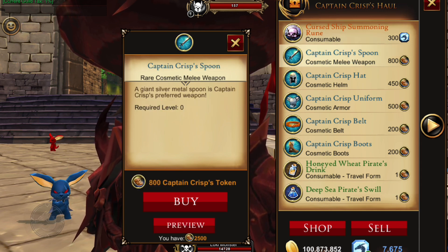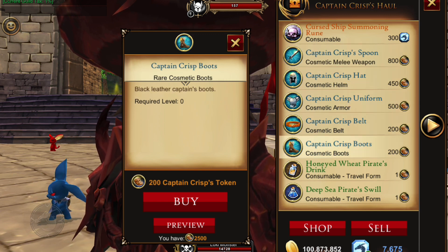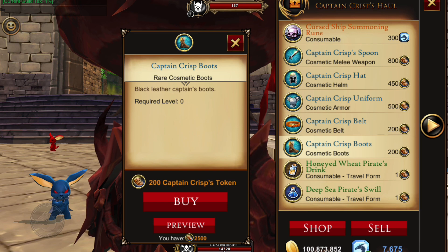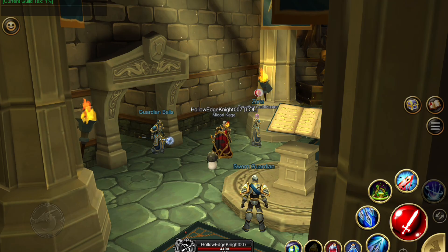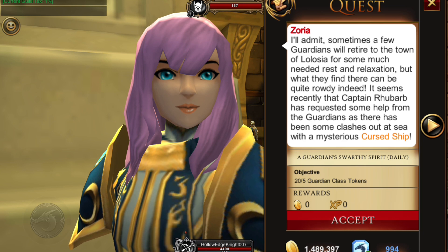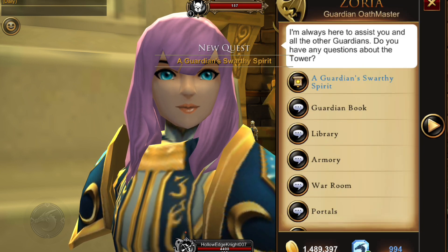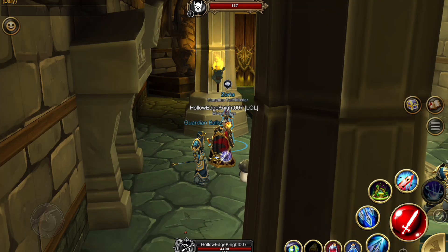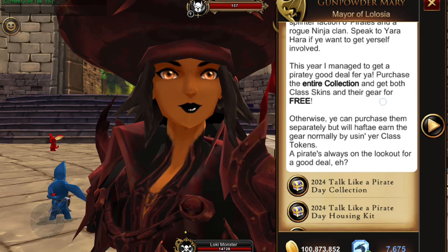The cursed summoning rune spawns a big ship and drops the Captain Crisp set. You can easily get all the pieces from the drop — there aren't that many, and they do sell for very good gold, which is unusual for drops. There are also travel forms available. If you are a guardian, you can do the daily guardian Swarthy quest — just accept and turn it in for five guardian tokens, earned by doing the guardian daily boss quest with forts.